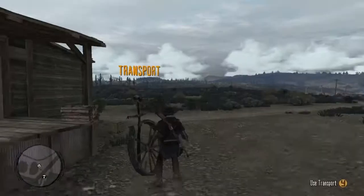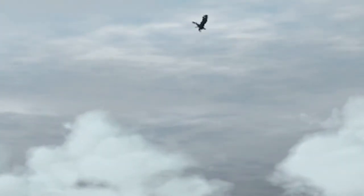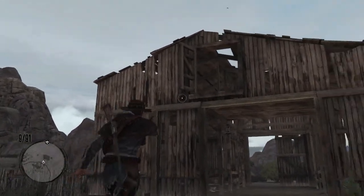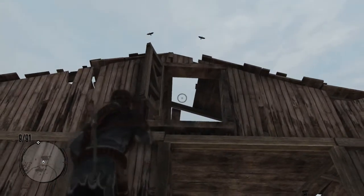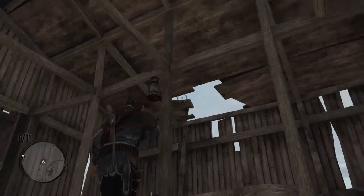Now we're going to the second barn, which is near Benedict Point. I want you guys to take a look at the barn again. This is the front side of the barn — as you can see, the walls are all broken, you have the same door on top of it, and the same hole in the roof at the same location.